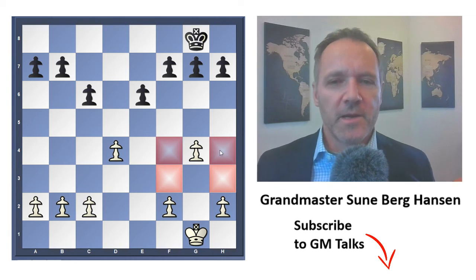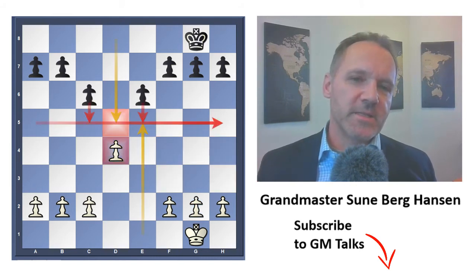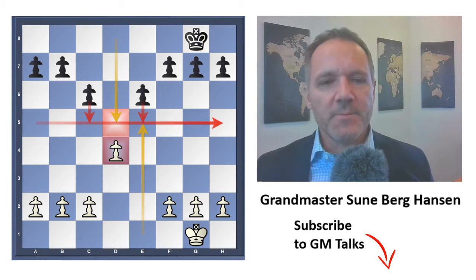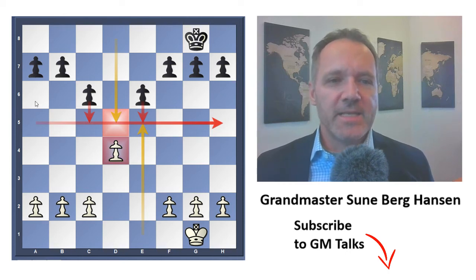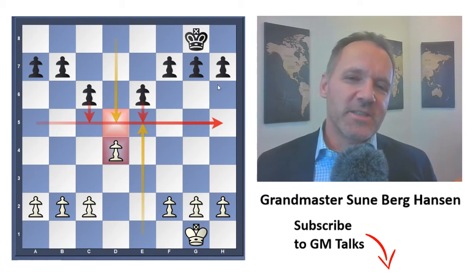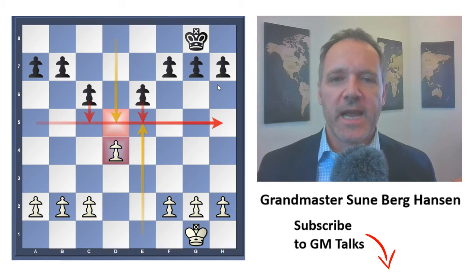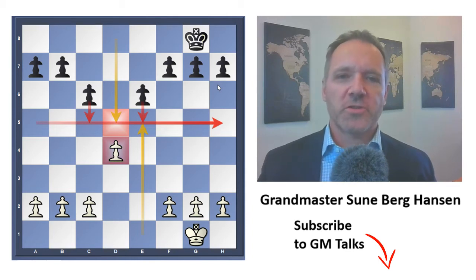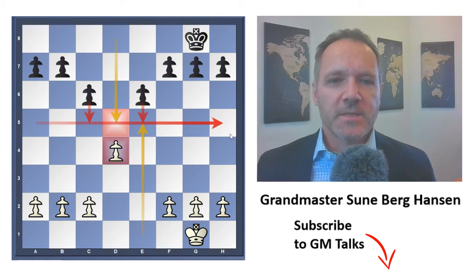With g4, g2 will also be harder to defend and there might be trouble on the a8-h1 diagonal. So it's not so easy for white to move a pawn without creating weaknesses, and the same goes for black. Whatever black does, he will create a weakness somewhere: g6 weakens the black squares, a6 also weakens black squares, b6 weakens c6, f6 weakens e6, and so on. So c5 and e5 are really what black is trying to achieve.